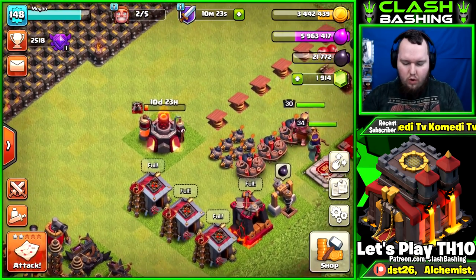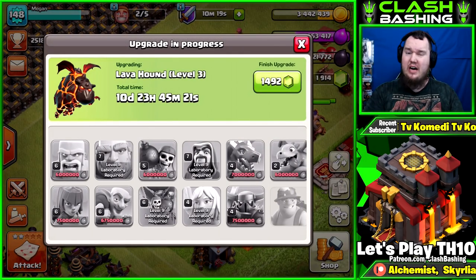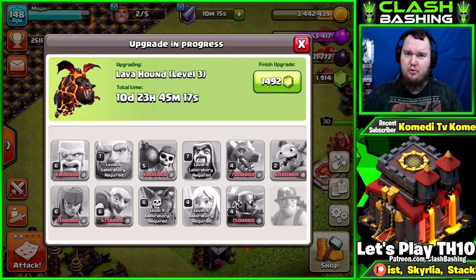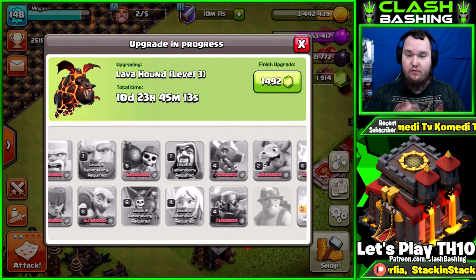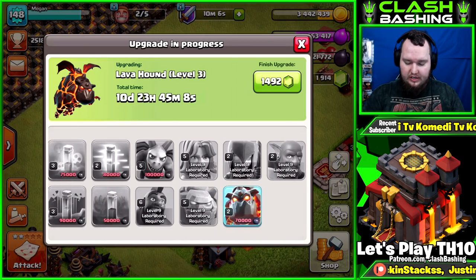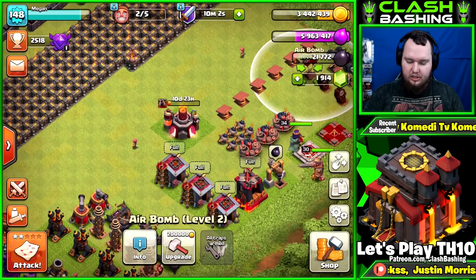One thing I did between episodes is I put the lava hounds in the clan castle. This is our last major offensive upgrade, and then we'll have all the major pieces for war armies upgrading. I spent 70,000 dark elixir to get our lava hounds to level 3, so I'm a little low on dark elixir.